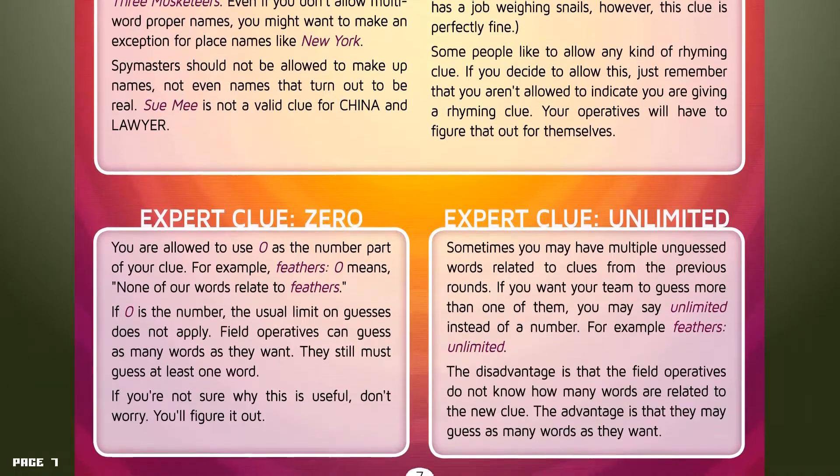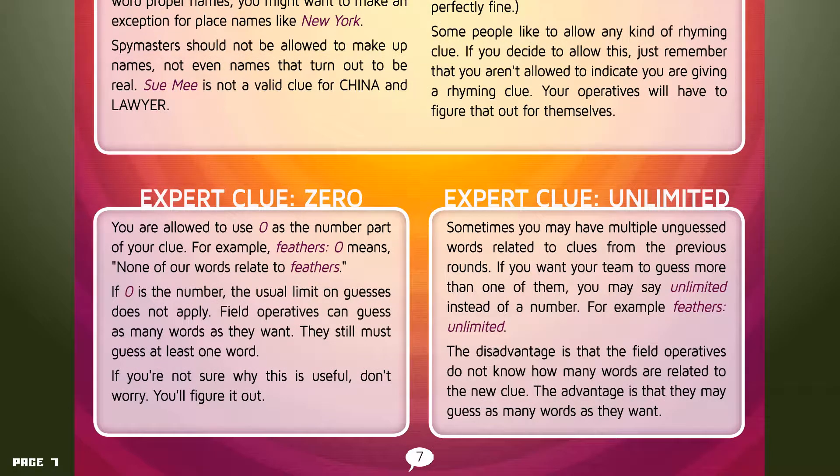Expert clue zero: you are allowed to use zero as the number part of your clue. For example, "fetters, zero" means none of your words relate to fetters. If zero is the number, the usual limit on guesses does not apply — field operatives can guess as many words as they want, but they must still guess at least one word. Expert clue unlimited: sometimes you may have multiple unguessed words related to clues from previous rounds. If you want your team to guess more than one of them, you may say "unlimited" instead of a number — for example, "feathers, unlimited." The disadvantage is that field operatives do not know how many words are related to the new clue; the advantage is they may guess as many words as they want.